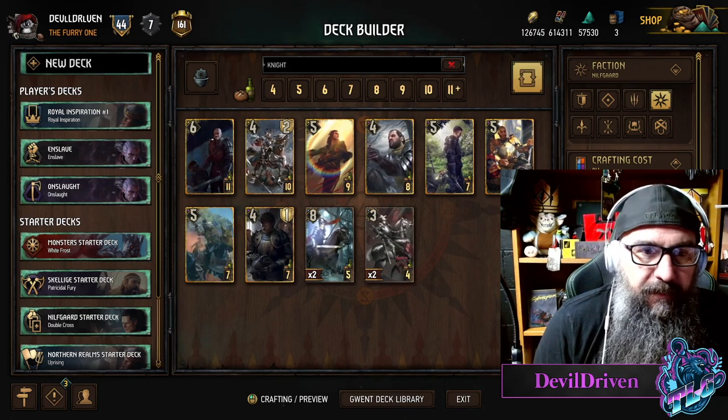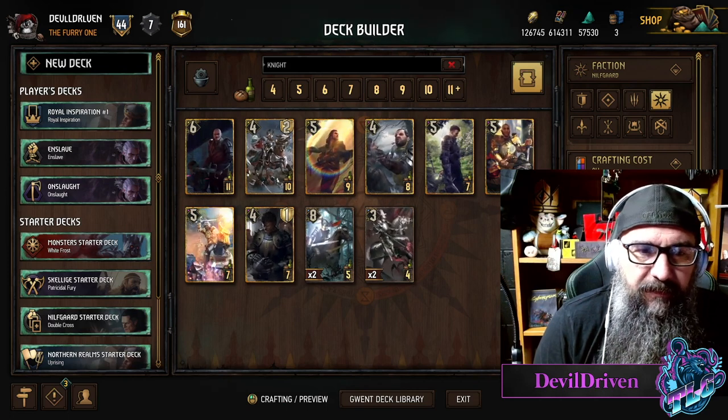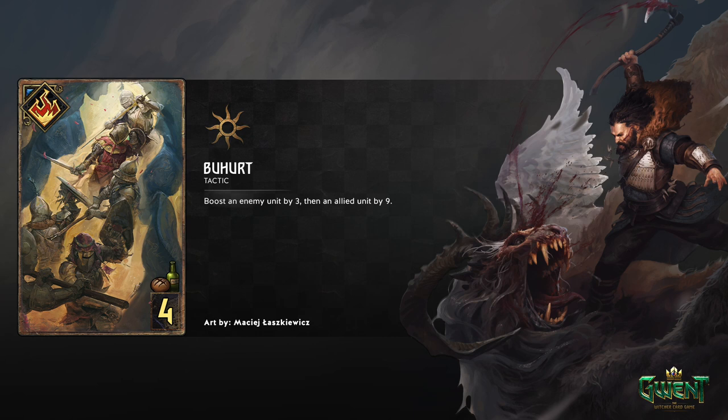Next one up - it's a Tactics card, I love this art. Not sure about the name - 'Buhurt' - which looks like 'butt hurt' but anyway. It's a four-provision card - that's huge. Is it any better than other four provisions? Boost an enemy unit by three, so you're playing into the boosty boys here. You're also going to play Ivar in this deck, it seems like a given. Then boost an allied unit by nine - so if you can get the reset on Beauclair, this is a nine for four.